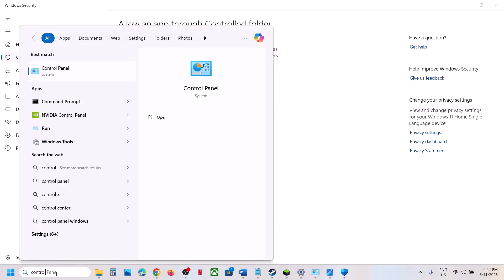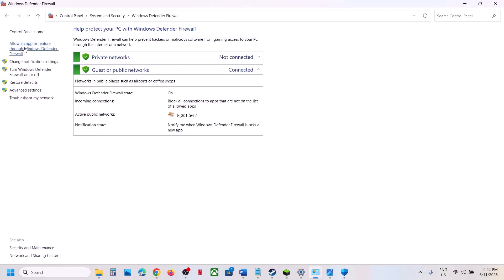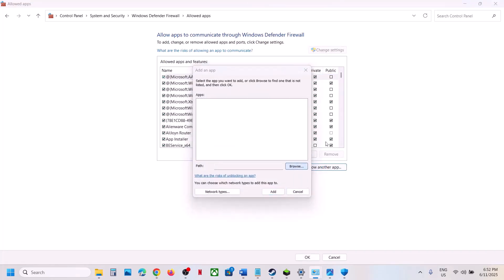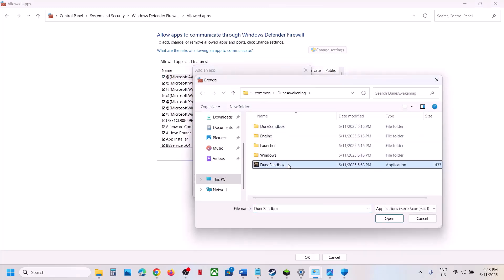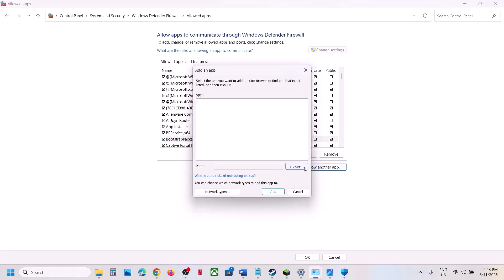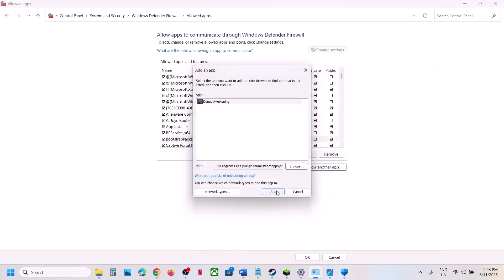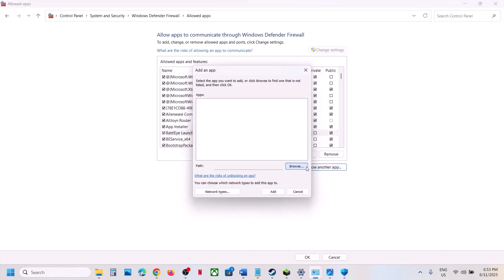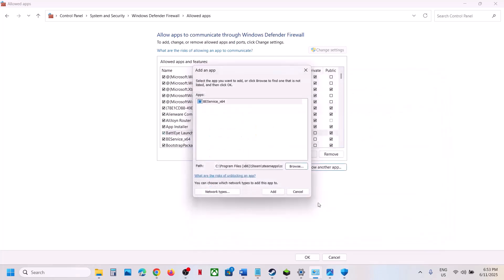Type 'Control Panel' in the Windows search box, go to Control Panel, System and Security, then Windows Defender Firewall. Click Allow an App or Feature Through Windows Defender Firewall, click Change Settings, then Allow Another App. Browse to the game folder, select the exe files, and add them. Do the same for the Binaries Win64 folder — select and add each exe including BattleEye.